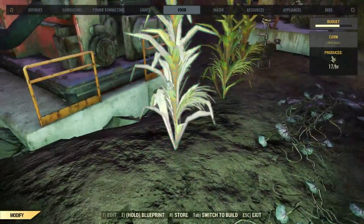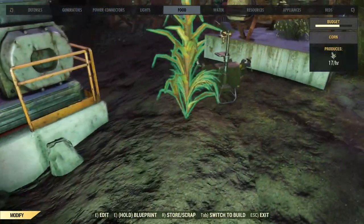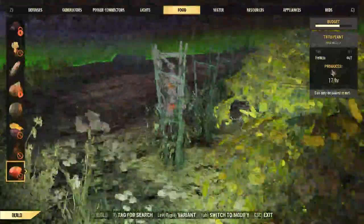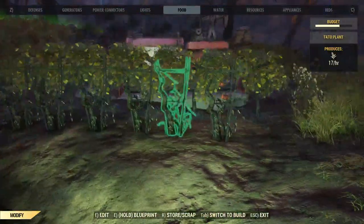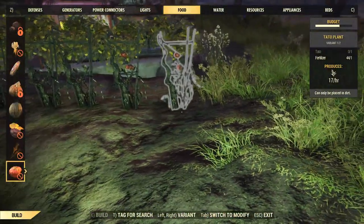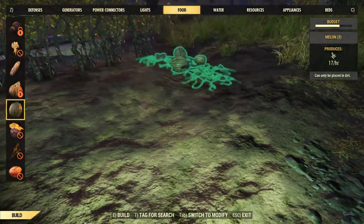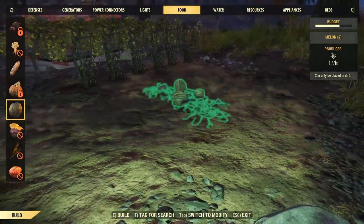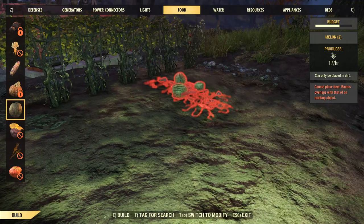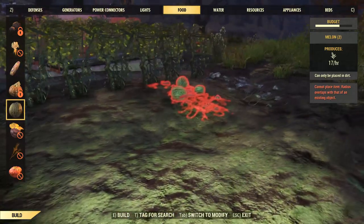I don't want to store that. I don't like having them in this weird janky position if I've got more room over here. This will work. Then I can have a row of melon here potentially. The radius overlaps without — it's a radius thing, stupid. I hate radius things.